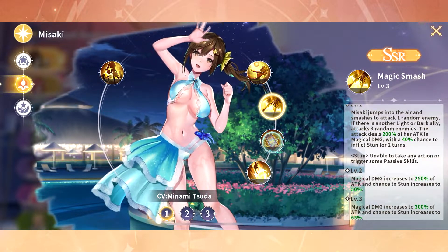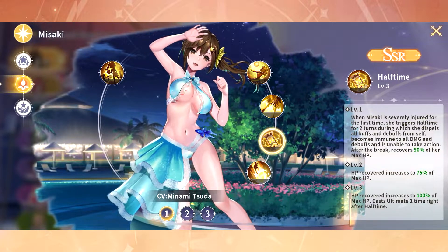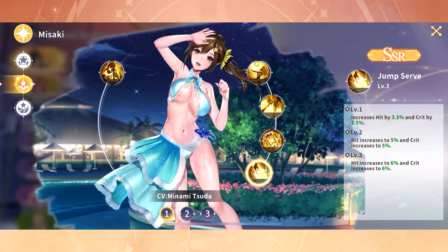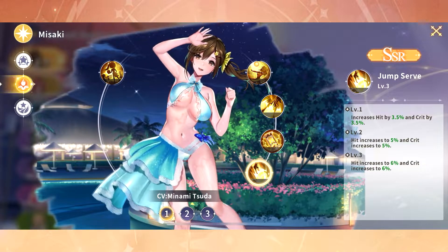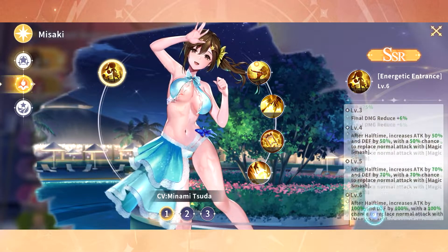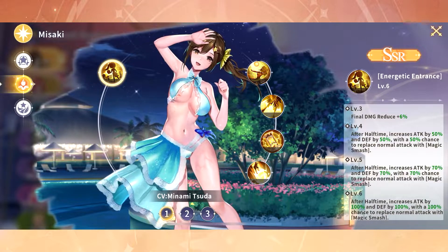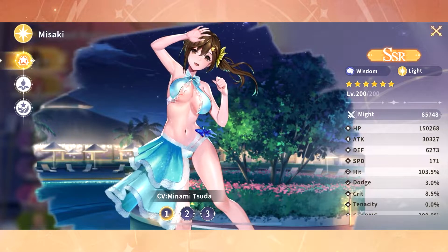For the part 2 of the collab, we have two new light/dark units. We have Misaki, who is the light unit, and we have Honoka, who is the dark unit. Since these are light/dark units, you definitely want to pass on them if you are not a whale. They are stronger with their other DOA counterparts, but definitely do not worry about them. The next video, which will be out shortly, will be a showcase on these two units specifically.